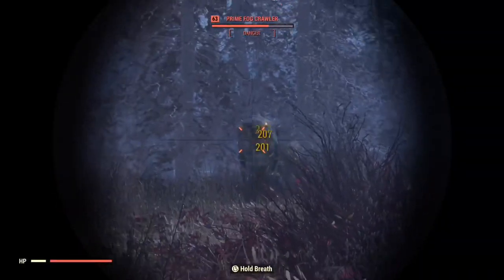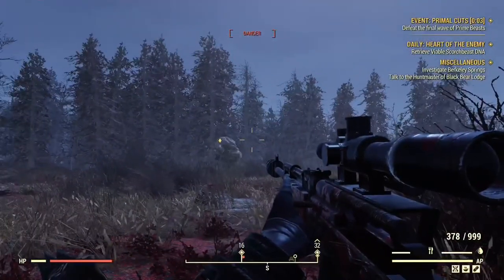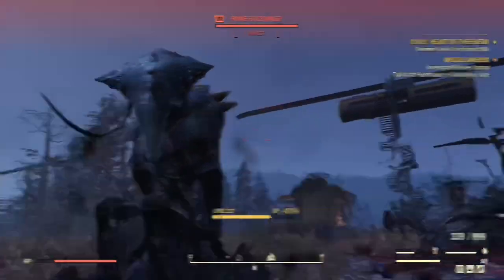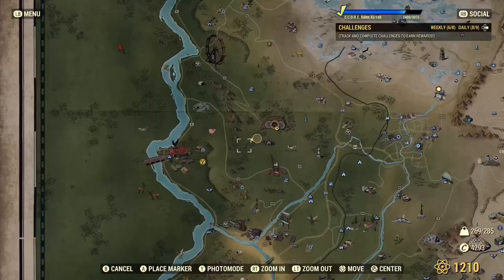Collecting all these Primal Cuts leads up to the main event, Gram's Meat Cookout, which starts every hour. I'll show you where it is on the map — it is very close to Vault 76. Once you are here, it will usually give you a minute or two before it starts.